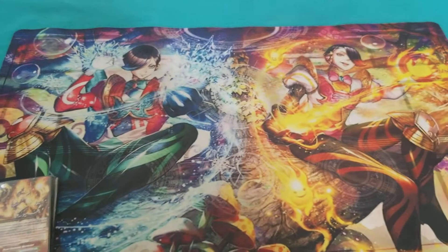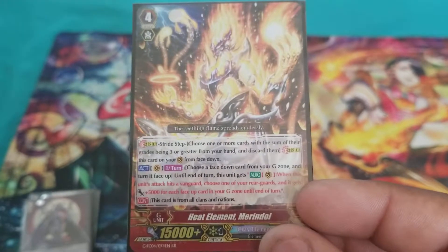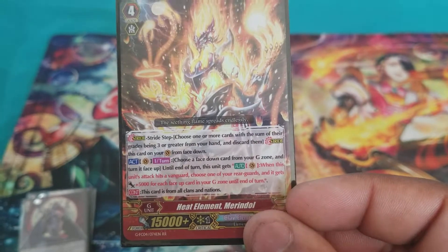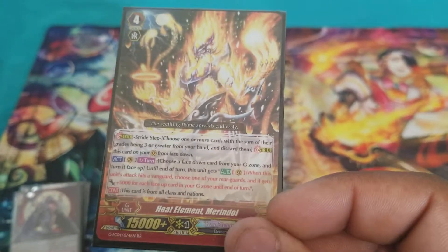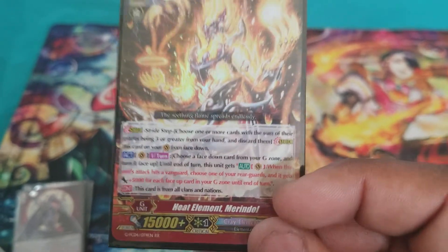Going into the G Zone now. I got some new cards from the new Fighter's Collection set. First off is Heat Elemental, Meldol — very good at getting you to Generation Break 2 off a first stride, or waiting later to gain more power with more cards in the G Zone. Once returned, choose a face-down card in the G Zone to turn it face up. When this unit's attack hits a Vanguard, choose one of your rear guards and it gains 5k for each face-up card in your G Zone to end the turn. Very good pressure card — no one wants that much power coming at them, especially with a Crit on it.